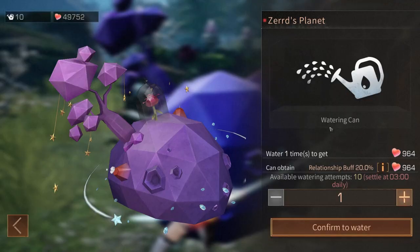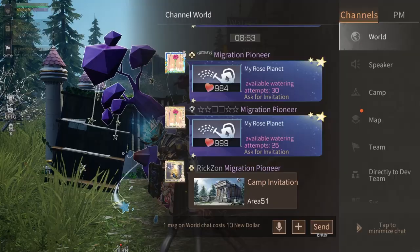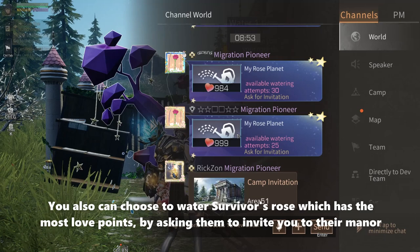If you are watering your co-op's rose and you get a relationship above 20 percent, unused watering cans will automatically water your own rose before 3 AM every day. You also can choose to water a survivor's rose which has the most love points by asking them to invite you to their manor.